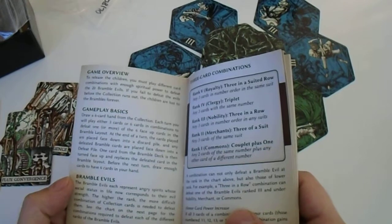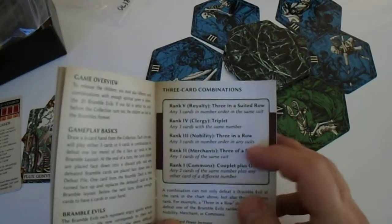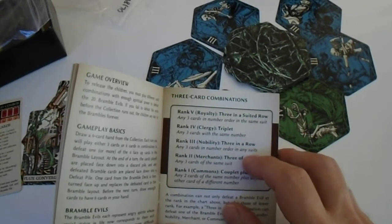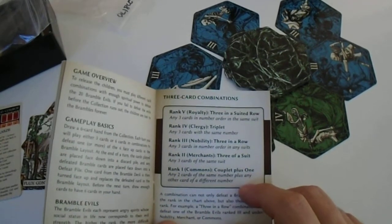The bramble evils represent angry spirits. To defeat them you want to find a three-in-a-suit draw, a triplet, three in a row, three of a suit, or a couplet plus one.